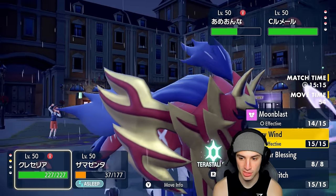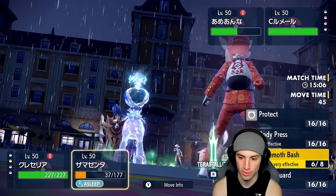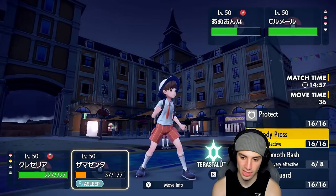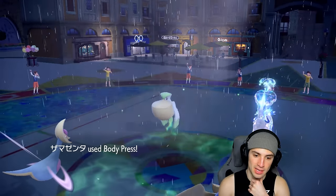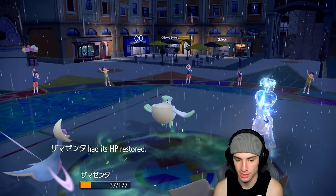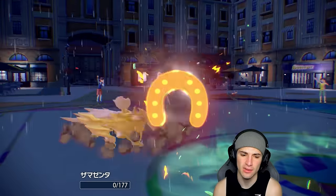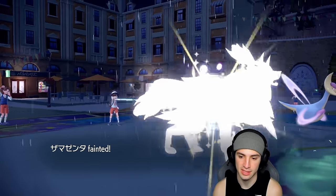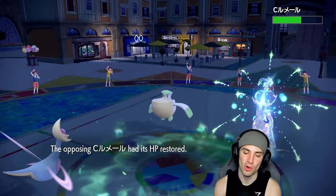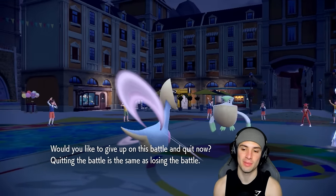Zamazenta should wake up — we go for Lunar Blessing, then Body Press. Finally wake up, Body Press connects, almost half damage on Calyrex. I should have brought Cresselia in earlier to heal the sleep turns. Weather Ball flies in — they double down. This game took a big-time turn once Amoongus put me to sleep. If I'd brought Walking Wake I think this battle is a different story. Amoongus living on one HP then putting me to sleep for three turns cost us — we run this one and hop into match two.